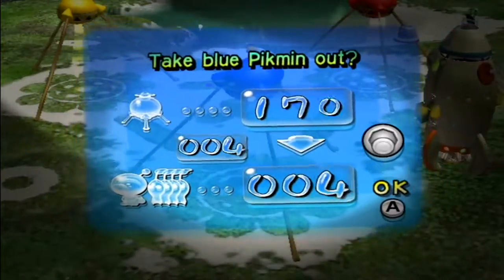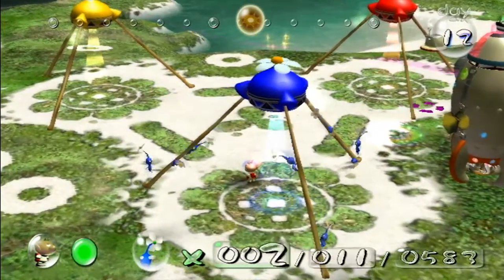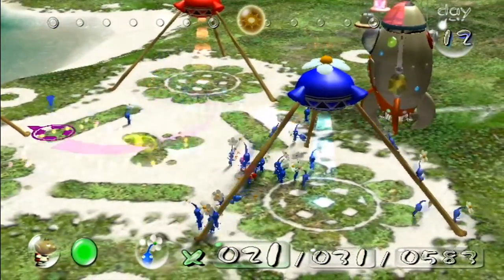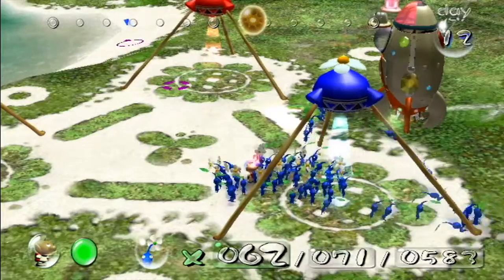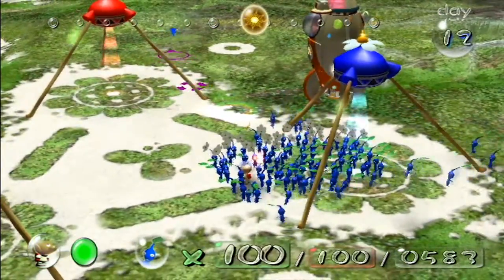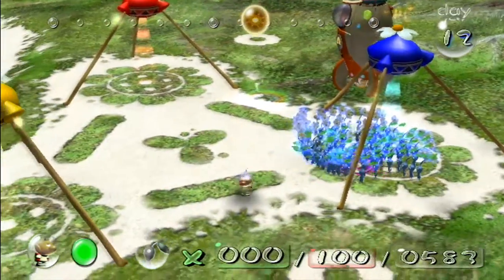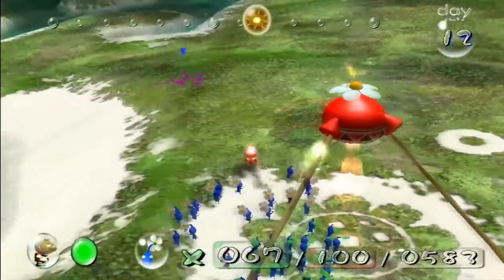I guess what I'll do is just take a bunch of blues out. I'm not going to take all of them with me — I just kind of want them all out so that I don't have to pluck any Pikmin. Just get these guys out. There we go. And divide them — I'll take like a batch. 67, that's fine. And I'll just go hunting for enemies to kill.